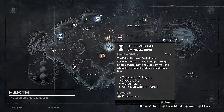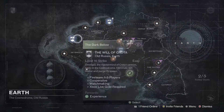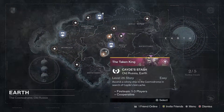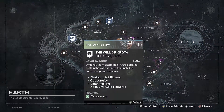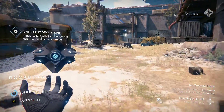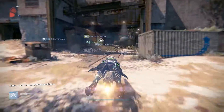Right now I'm going to show you some pretty well-known ways to do strikes a little quicker. We're going to start out here with the Devil's Lair and then move on to Omnigol. This is just to help you out if you're playing these strikes over and over and over, just to make it go by a little quicker.